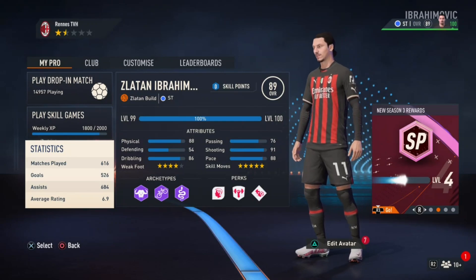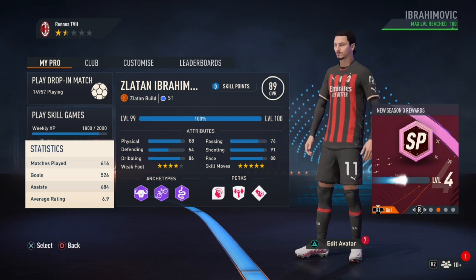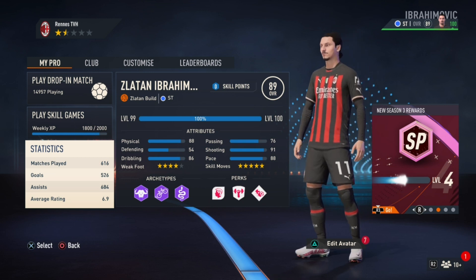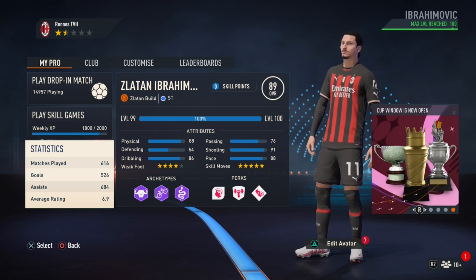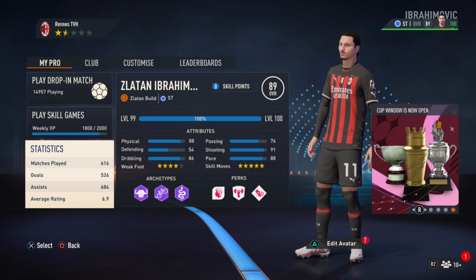Your boy is back with another video. In this video I'll be showing you guys the Zlatan Ibrahimovic build on Pro Clubs. This build is a striker build and it's got good pace, good dribbling, good shooting, the physical is also very good, and the passing is decent. This build is very good, you need to try it out.